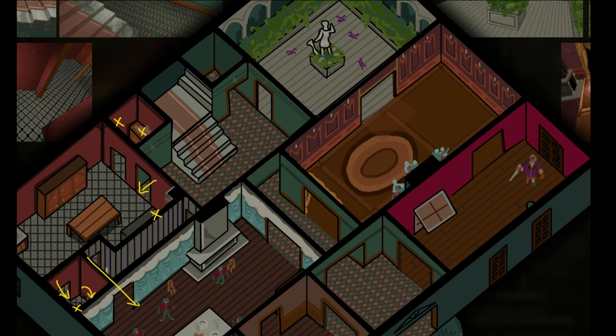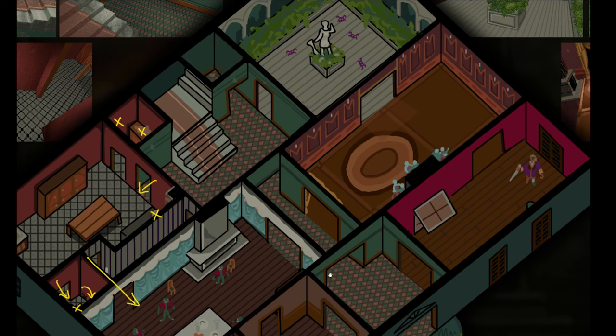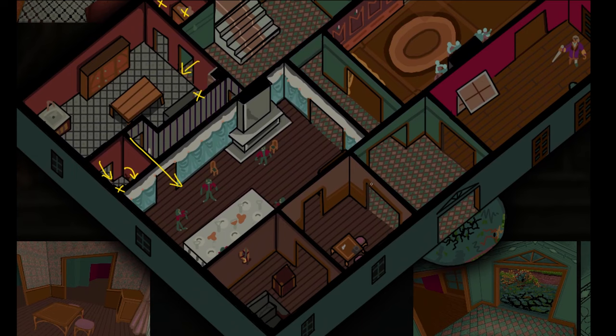If you leave through the other door out of the kitchen, you'll find a little dining room full of zombies. You have two options: you can fight them one by one — they're polite enough not to challenge you all at once — or you can put down that pot of human soup we found and they'll all go eat that, letting us pass by unharmed.